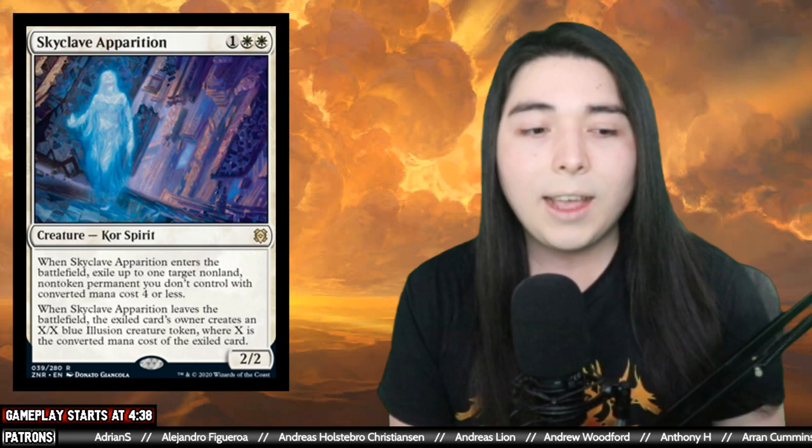Hello everybody and welcome back to another modern gameplay video. Today we're playing a Naya Ephemerate Blink deck that the user Chechito took to a 5-0 finish in an MTGO modern league. This deck is based around Ephemerate, hence the name — it's a blink card, kind of like any other typical blink deck, except it was made because of the brand new card Skyclave Apparition from Zeneca Rising.